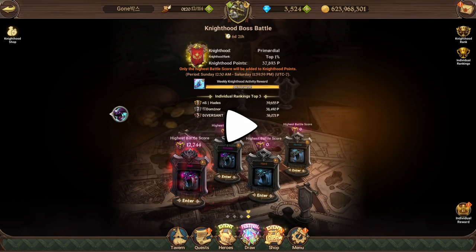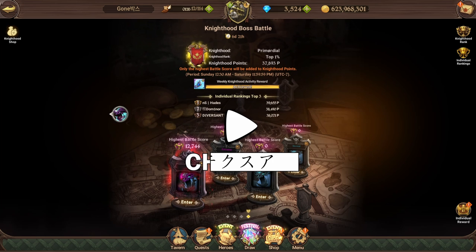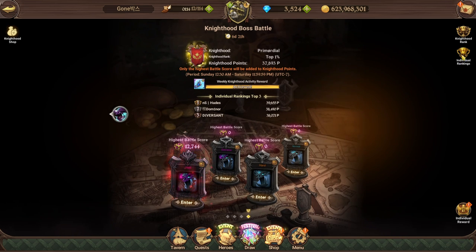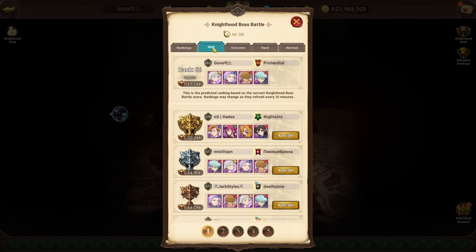Hey yo, Tix here. GateBoss Akumu has returned and today we're going to show you guys how to get over 9k score in the hell difficulty. As usual, we're going to check the individual rankings first, and the hardest from Nightsens is already showing us the current number one team.